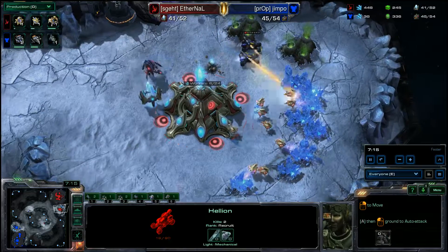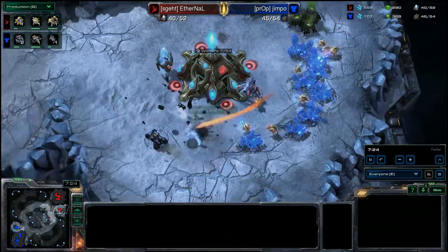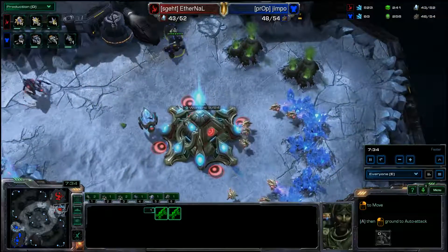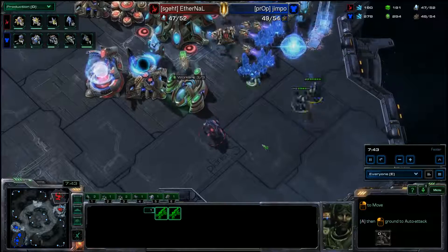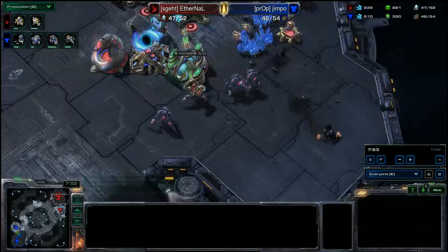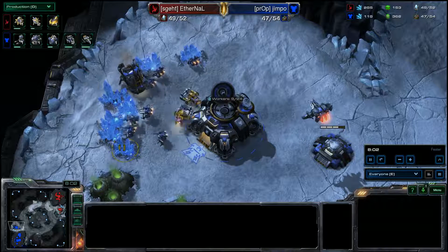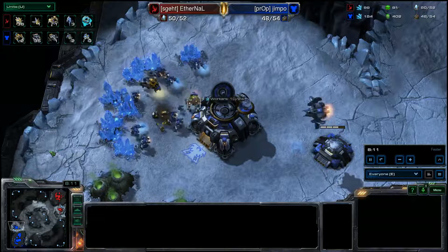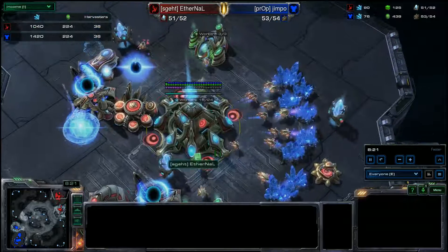Here we go — Stalkers coming back. One probe does get roasted. What about a second one? Looks like he's actually kind of concerned with keeping those Hellions alive — these Hellions are supposed to die, supposed to get killed in order to exchange for probe kills. It looks like these two are getting into the main just as the Immortal was birthed. A defensive Cannon going down, and we got a few more probe kills. Both Hellions got taken down, and we can see that the worker count is actually in favor of Jimpo right now. Those MULEs really make a difference income-wise.